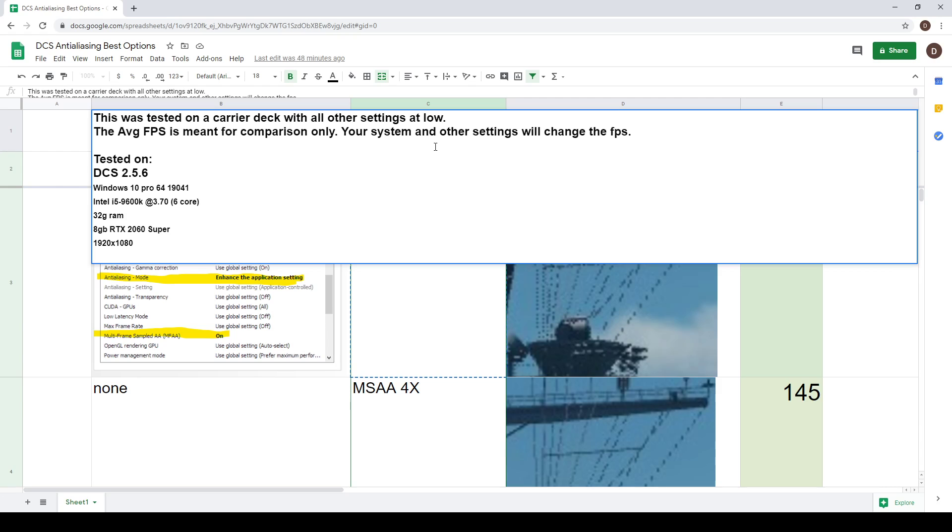I really wanted to get this setting right because it makes spotting easier in DCS. There are also very specific graphics in flight sims that are heavily affected by aliasing. If you don't know what aliasing is, it's basically a stair-stepping effect that happens because pixels are squared and it's difficult to create diagonal lines. The system has to interpolate pixels in between to smooth it out, which is very taxing.